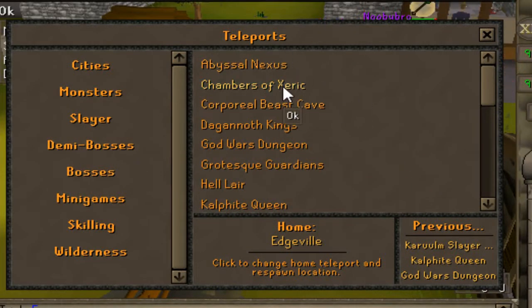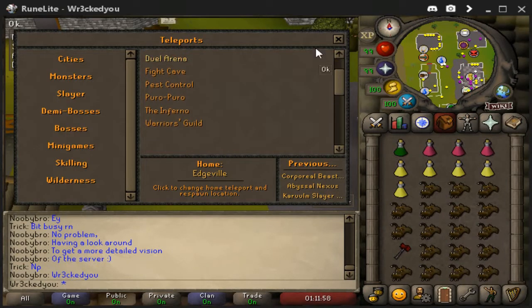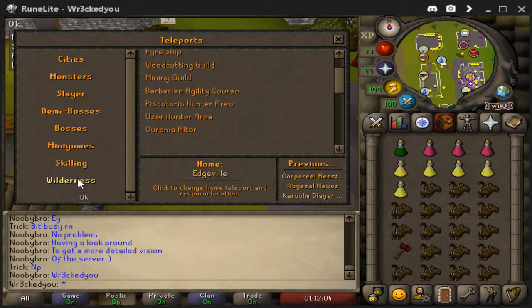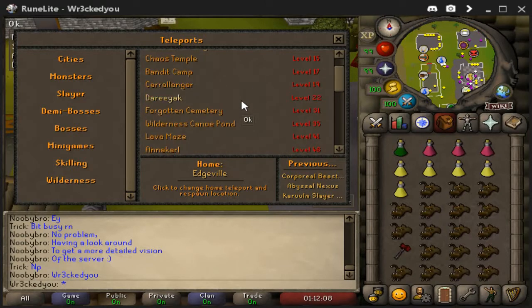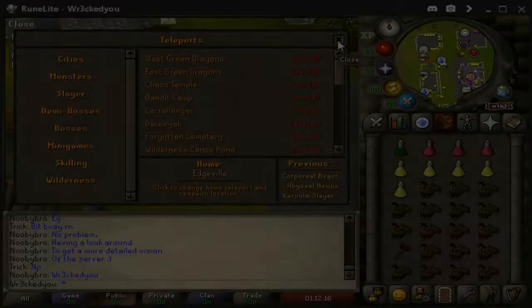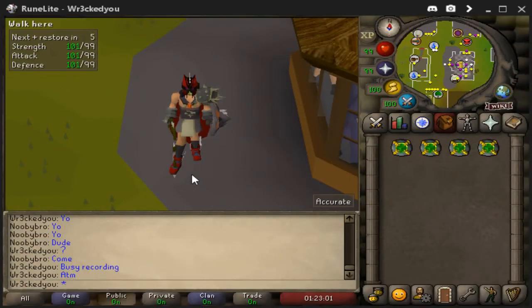Battlescape also offers raids — just go to bosses and select Chambers of Xeric. There are multiple minigames including Barrows, clan wars tournaments, pest control, the Inferno, and Warriors' Guild. Plenty of skilling locations for skillers, plus wilderness locations if you want to PK people who are bossing — though I do not recommend that. Leave the bossers alone and let them get their loot.